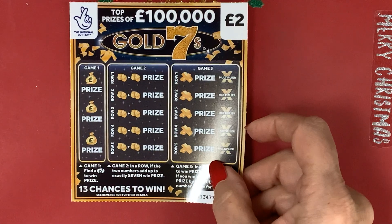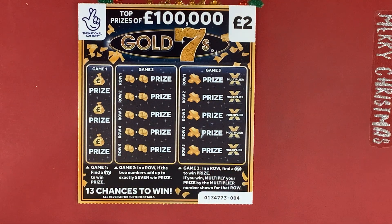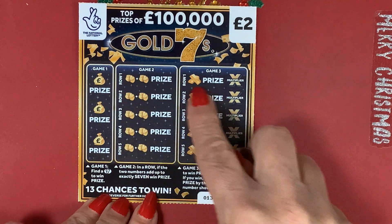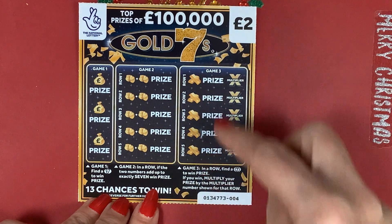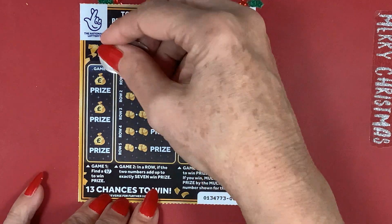I'm going to start with the Gold Sevens. All we're looking for is a seven here - these have got to match up to add up to seven. And here we just need to find seven in a row in one of those rows, and then you get a prize which you can multiply. So let's see if we can find the seven.